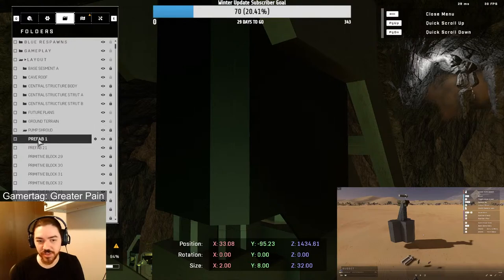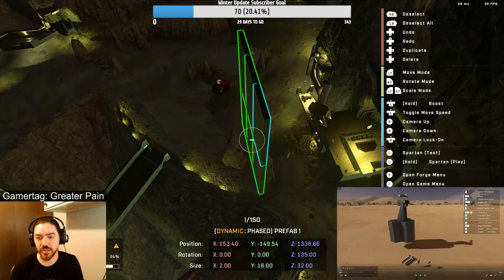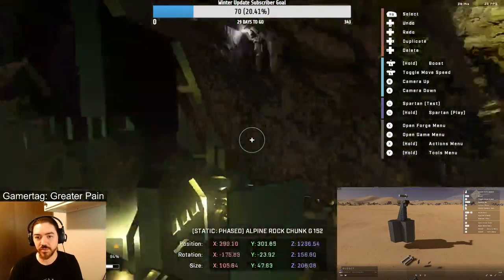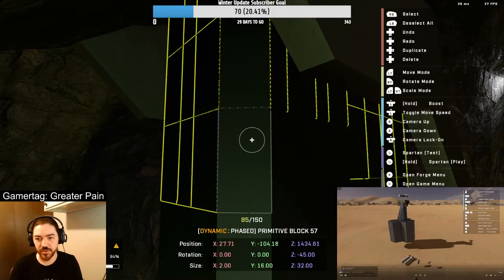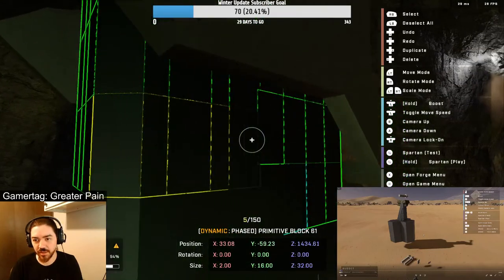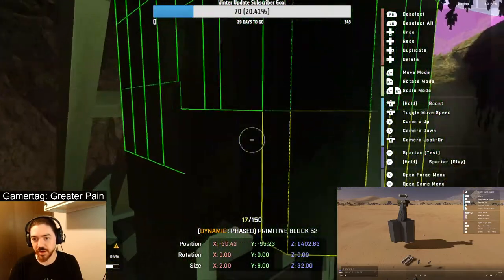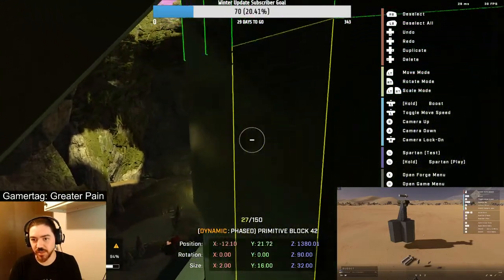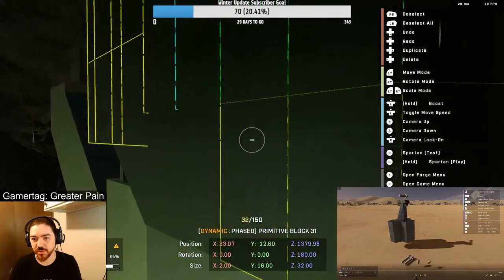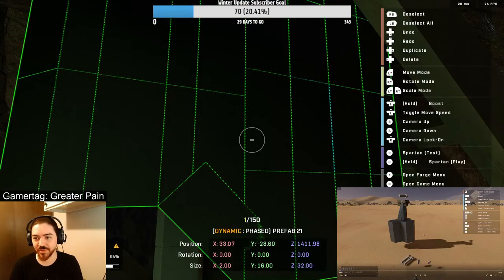It keeps crashing on me whenever I try to use it. What is this prefab here is the question. We're going to select it, get out, and — it's my test piece. So is this fit 150? Nowhere close. We can just add the rest of these to it. I think we are going to put these in a prefab. I have pre-watched the video and sort of studied up on how he's going to do it. I haven't started actually making it though. I am so excited because it's a really cool, clever way of doing it.